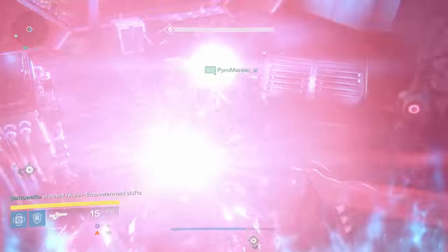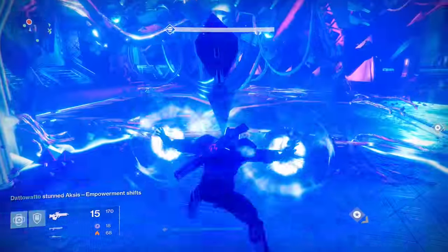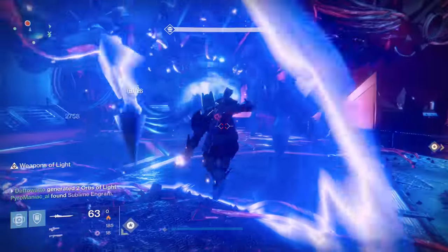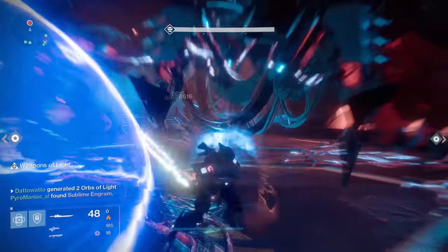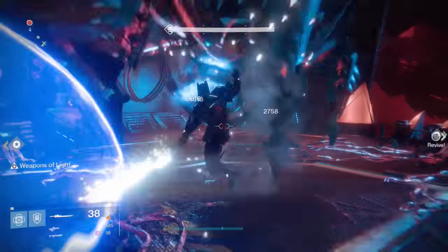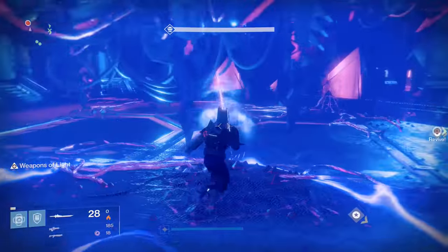Raze Lighter was always considered the de facto best sword in the game because of its high damage and quick animation. It does great single target damage to anything you need to kill. Let's test it out on Axis. My Raze Lighter is set up in the same way that most players use theirs — bonus ammo on the first option and damage on the second option.